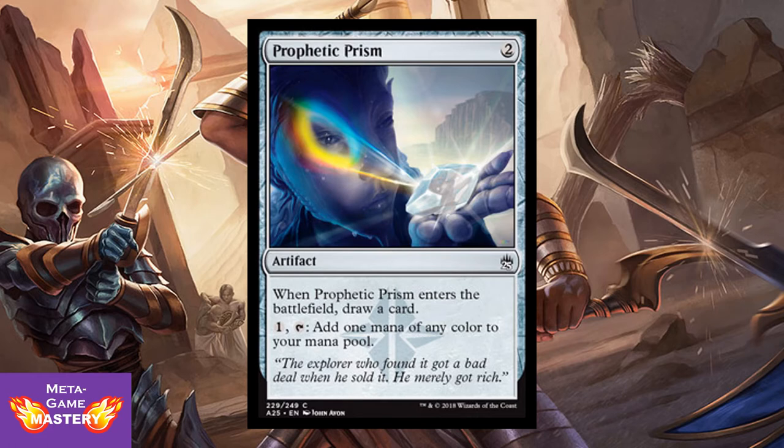Prophetic Prism — great deck thinning and mana fixing on one card. It's a 2 CMC artifact. When it enters the battlefield, draw a card — very abusable as an enters-the-battlefield effect. And you can pay 1 colorless, tap it, and add 1 mana of any color to your mana pool. So it acts as a mana filter as well. Awesome.